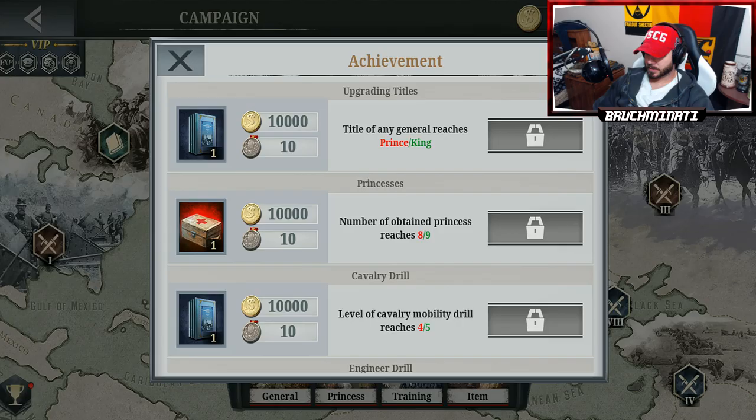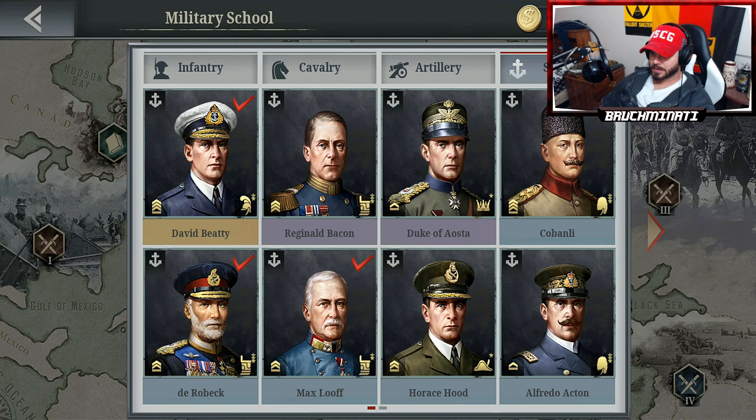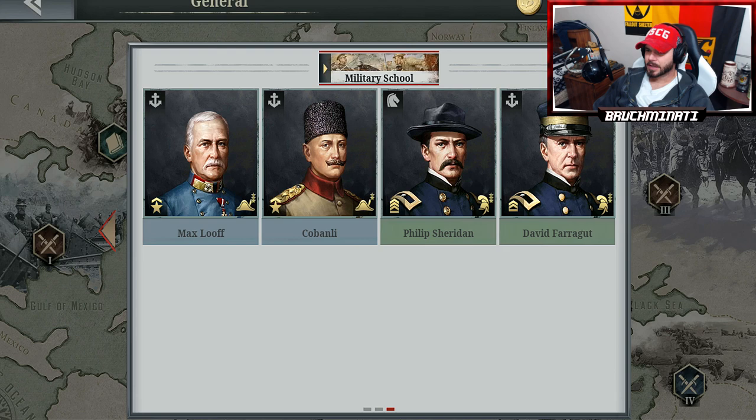Alright bros, I think I'm gonna go ahead and wrap this up. I need to grab Robert E. Lee — one cavalry general and three infantry generals and I will have it made. I'll save up and get Robert E. Lee, just to give infantry generals a chance since I've been talking so much crap. Anyways bros, with that, wrapping this up. If you're enjoying this content, like, subscribe, hit the notification bell, and I will see you back here for our next upload. Peace. Bromenade out.